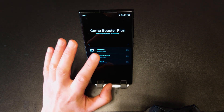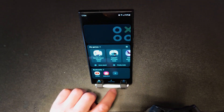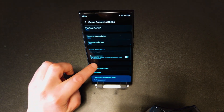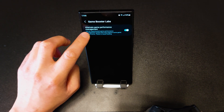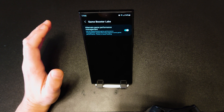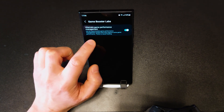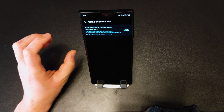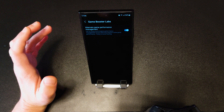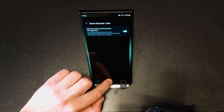Now that we're done with Game Booster Plus, go to Game Launcher and go to Game Booster. From here scroll down and enable the Advanced Game Performance Management option, which makes your phone push itself harder even if the temperature is rising. So in demanding games such as Genshin Impact the temperature will rise a bit, however it won't drop the FPS as much as it normally does when this setting is off.